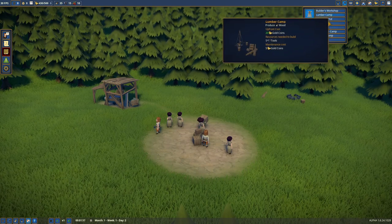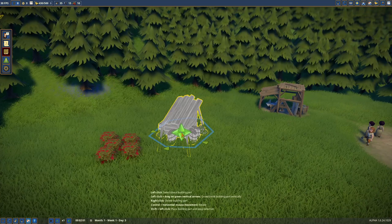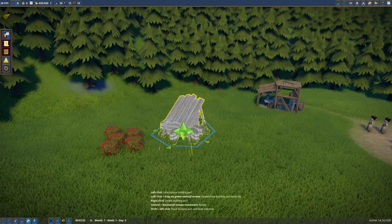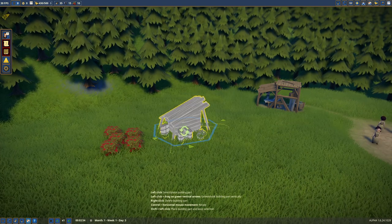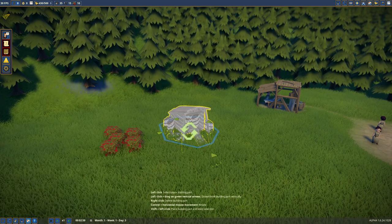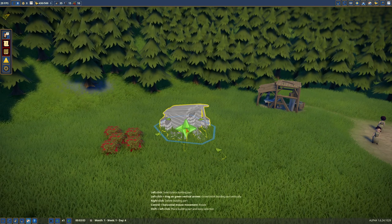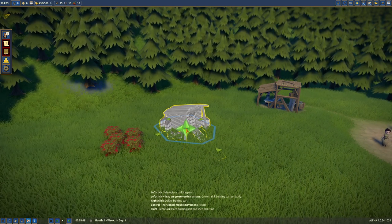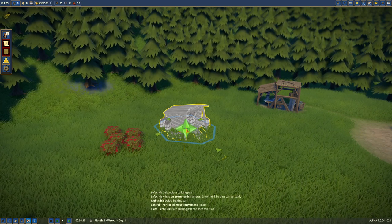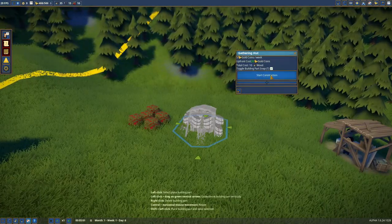We'll have two builders. We need a gather hut — let's get that going and put it by the berries. Oh wait, I didn't even see at the bottom it says control and horizontal mouse movement to rotate. I can't believe I didn't see those. I often get blind to text — I think we're so inundated with stuff on screen all the time, ads and everything, that I just get blind to things.